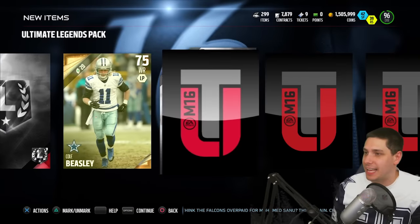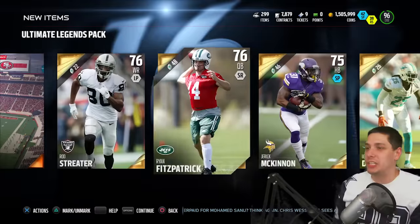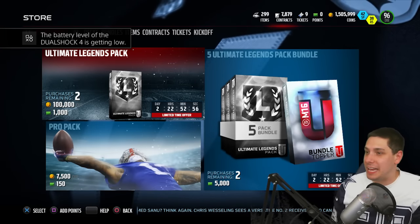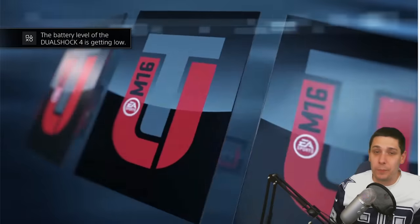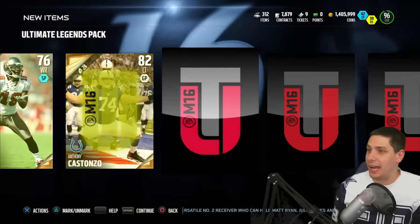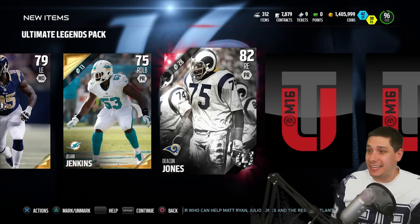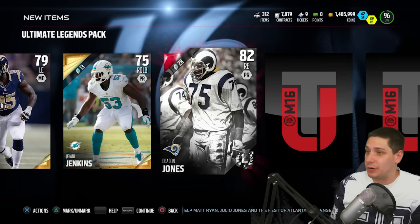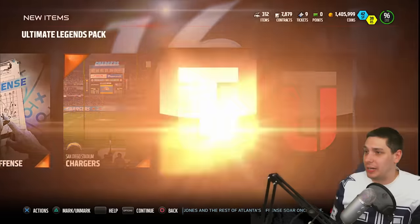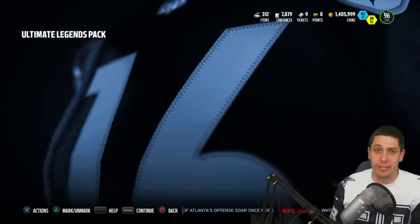Damn it — it's just the Legend badge. Just crap out of these packs. These packs are so awful every week. Let's do one more Ultimate Legend pack right now. That'll put us under 1.5 million for the first time since Christmas. Still just garbage — and we finally get a Deacon Jones. The Deacon Jones at least has some value, though I doubt it's worth a whole lot. At least it's an Ultimate Legend player instead of just complete crap. The Ultimate Legend badges are usually just junk.